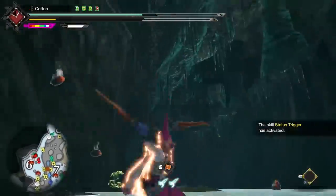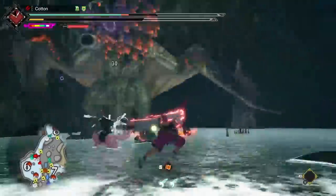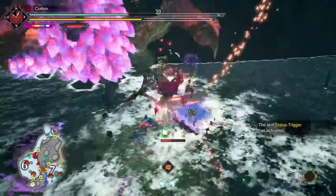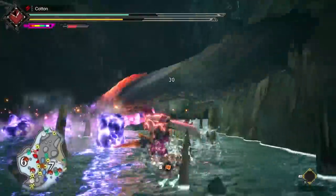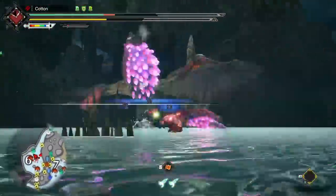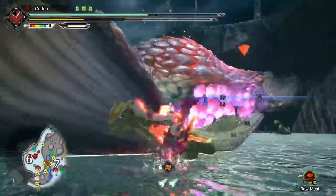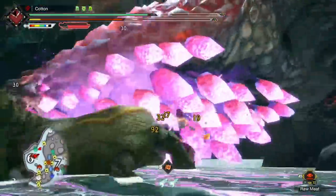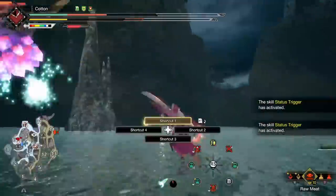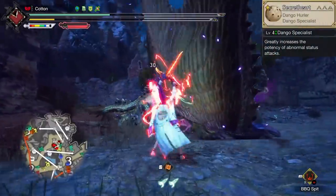Normally, status will only apply on 30% of your weapon hits — that's just the way status works. Every time you dodge through an attack with Status Trigger, you will get up to 12 seconds of status buildup applied on every single hit. While I am using that skill in the footage shown here, I'm not necessarily using it perfectly, so if you were, you could apply even more status even quicker, which is part of why status is great now and part of what makes poison even better than it used to be.